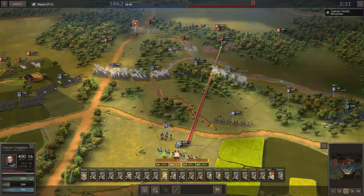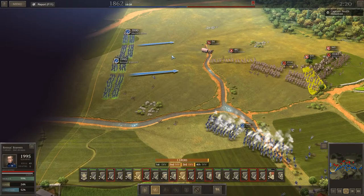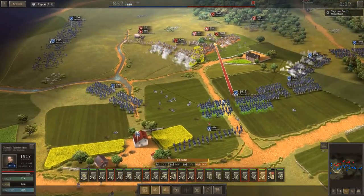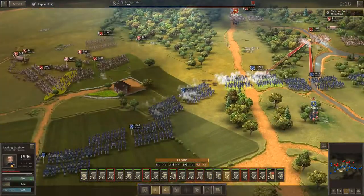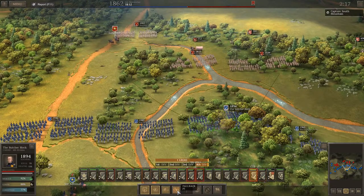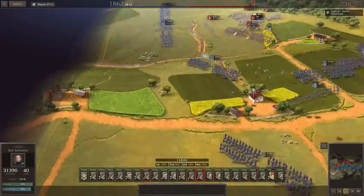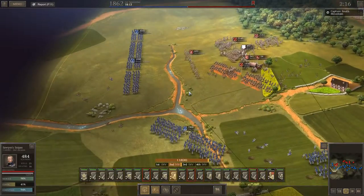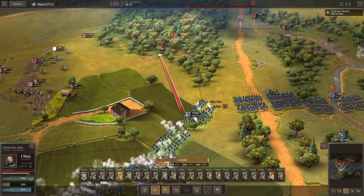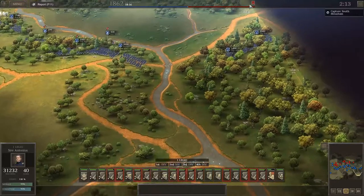Let's go ahead and get them shot up. Let's get Sire Antonius in there. Run. Oh wow, they've already routed. Getting some solid, solid kills in here. Good lord. Hold. Come back, Lincoln's Laundrymen. Fold on them. There's Ripley. We got some unexpected troops coming in. Really starting to route those guys — it's really, really awesome.